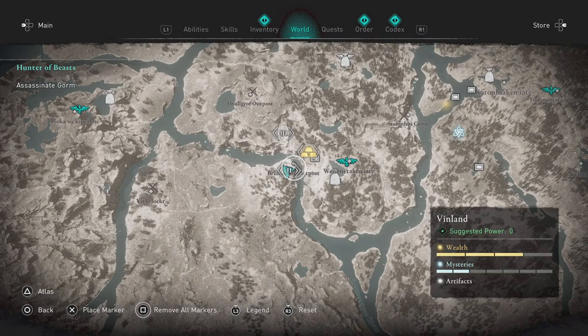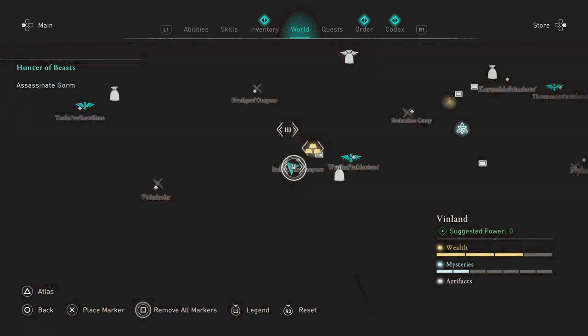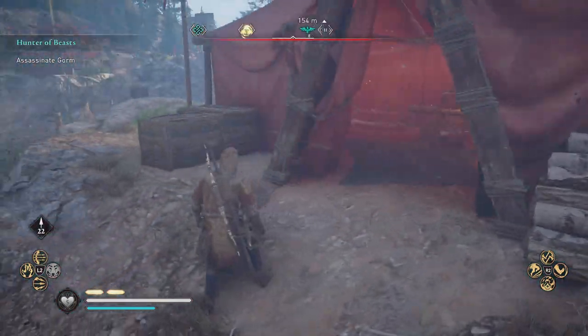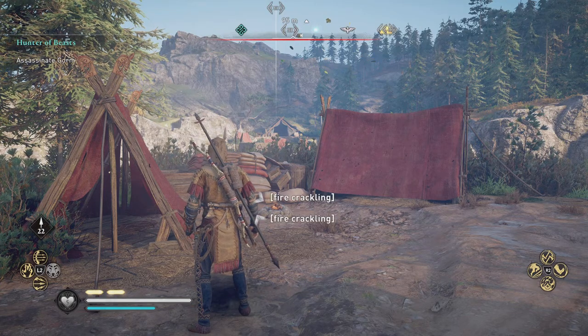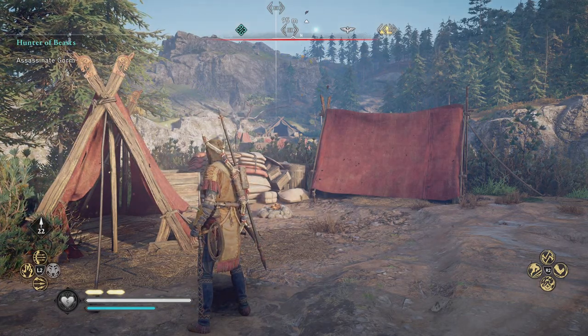As you can see here I have a few things marked on this map. Right on top of me is the first key location. This location is very easy — should you use your Odin sight, it will pop up on the map. But you should notice that when you do this, the other key location will not pop up. I'm going to show you exactly where that second hidden key is.